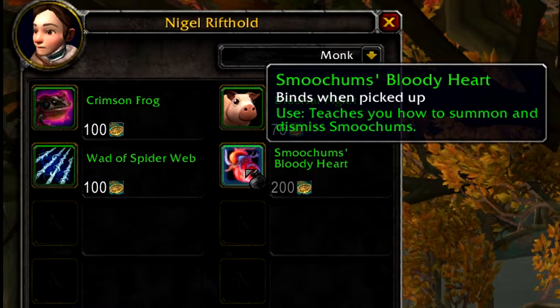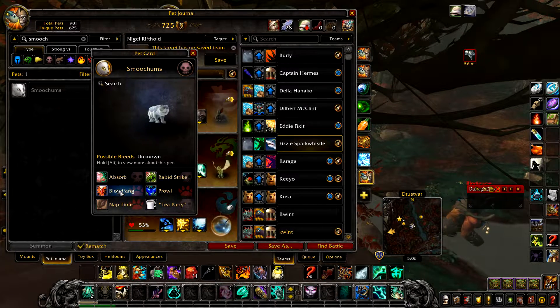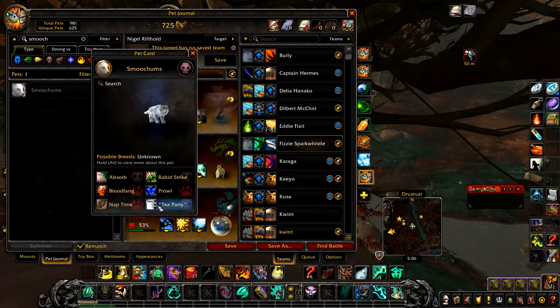And Smoochums Bloody Heart for 200 polish charms, which gives you Smoochums upon use. Smoochums has the abilities Absorb, Rabbit Strike, Flood Fang, Prowl, Nap Time, and Tea Party.